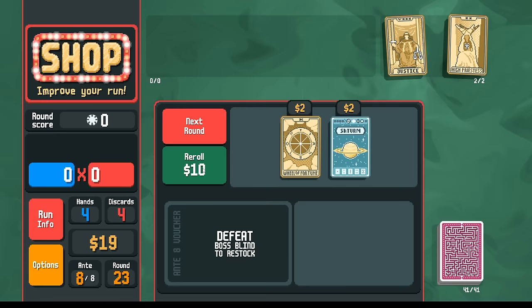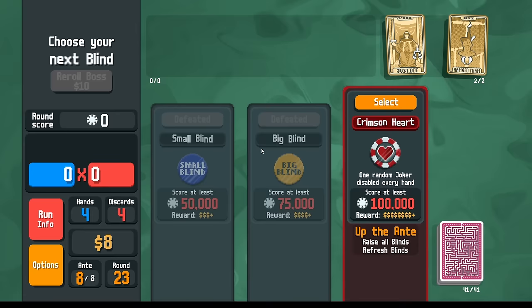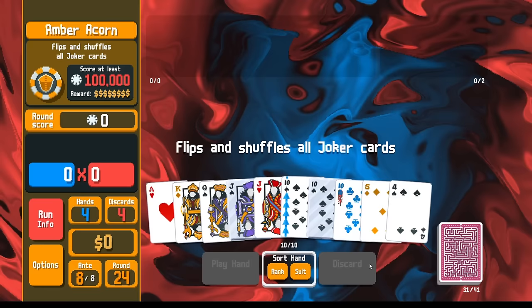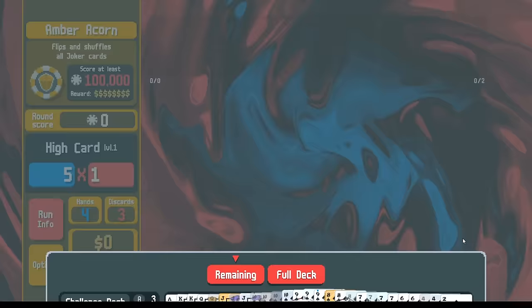We have another glass card, potentially more planets too. Hanged man — technically you could use the Hangman as like a redraw. Let's go next. Oh, I forgot — if I sell both of these we could reroll the boss. I was hoping I would get the green one. We actually have our straight flushes leveled up high enough, we could actually beat the verdant leaf. Let's discard like this — I guess we'll do it the boring way. Queen.